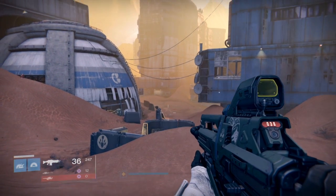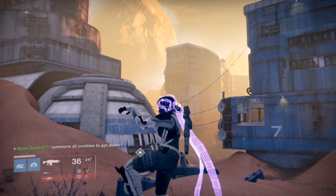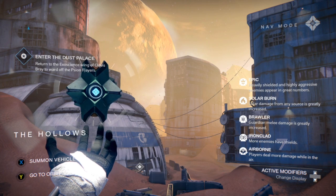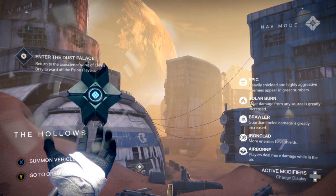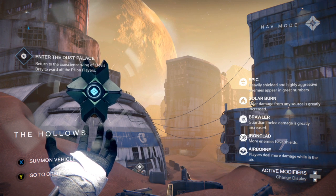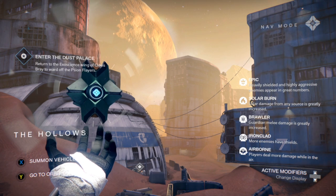The Nightfall this week is the Dust Palace strike on Mars. The active modifiers are: Solar Burn, where solar damage from any source is greatly increased; Brawler, where guardian melee damage is greatly increased; Ironclad, where more enemies have shields; and Airborne, where players do more damage while in the air.